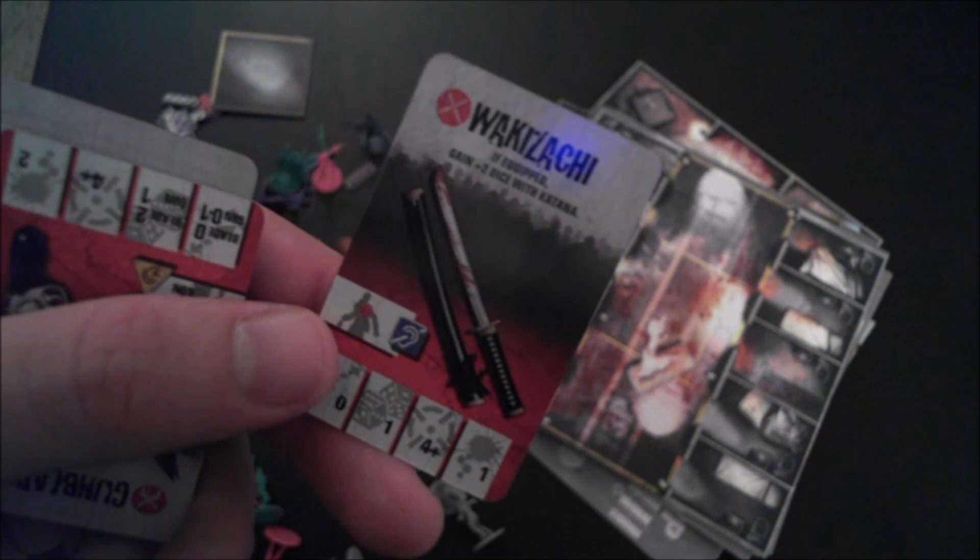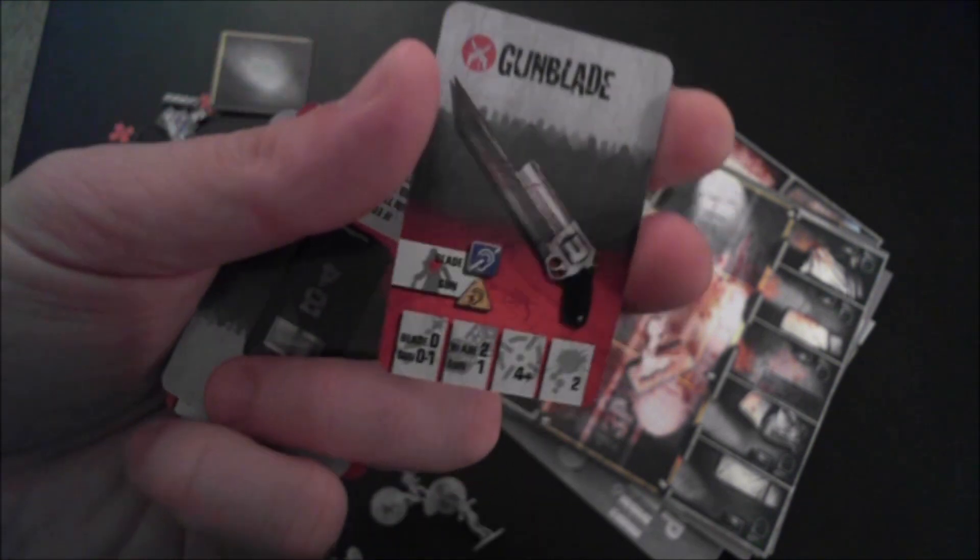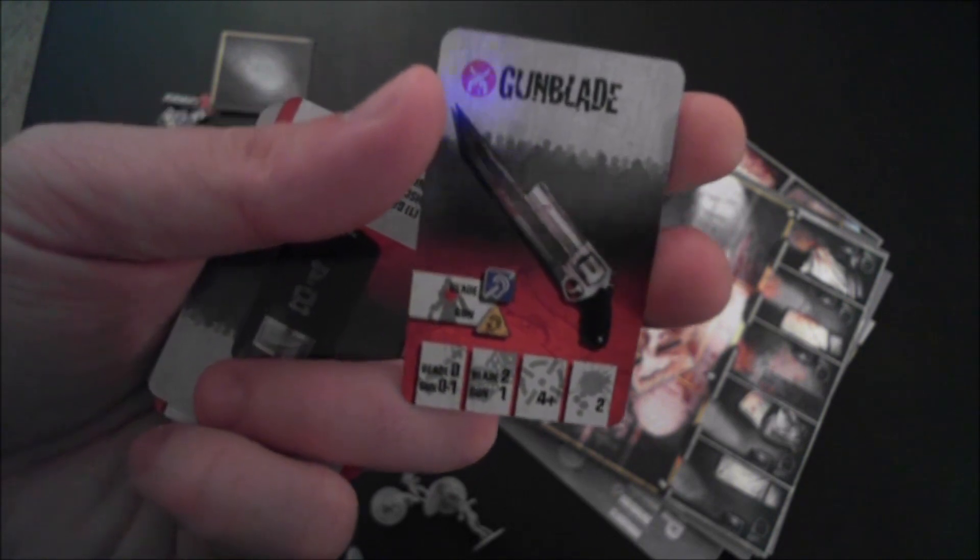I also wanted to show some of the new item cards, and some of them are really cool. You have a Wakizashi, which teams up with the Katana — also a new card — giving you a plus-two dice bonus with the Katana when equipped. My personal favorite: Gun Blades. You can dual wield them, use them as melee or ranged, and they have a matching set ability. Really, really cool.